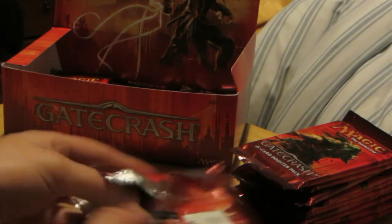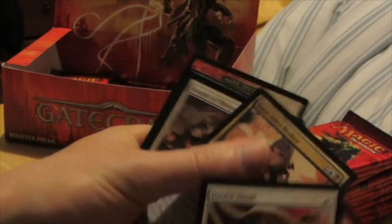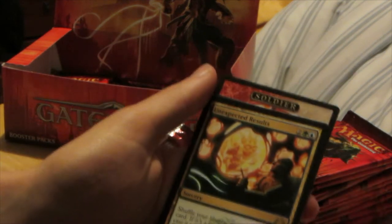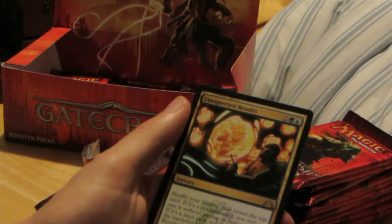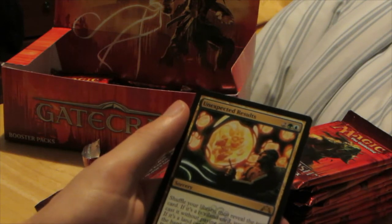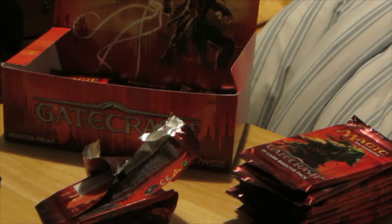Let's see if we can actually open this up. How have you guys been? I've been pretty good, just going to school, trying to finish that up. Almost done, thankfully. But going back for another summer semester. We have Mental Vapors, Bane Alley Broker, Knight Obligation, and rare Unexpected Results. Shuffle your library, then reveal the top card. If it's a non-land card, you may cast it without paying its mana cost. If it's a land card, you may put it into the battlefield, then return Unexpected Results to owner's hand. That's actually pretty good for 4 mana. Very nice indeed.